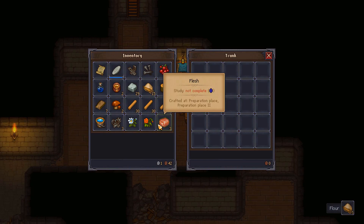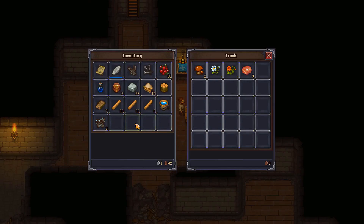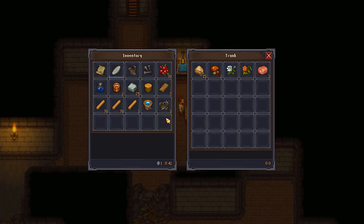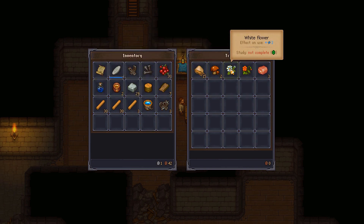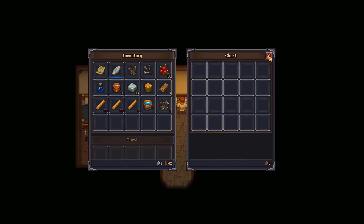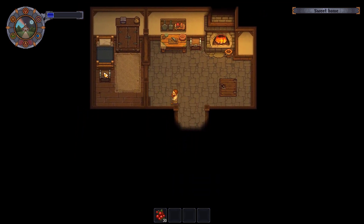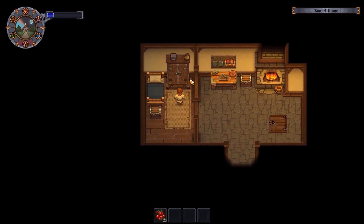I don't know what a lot of this stuff does, so for now we'll stash our flesh, edible mushrooms, flowers, and other stuff that I just don't know what to do with yet. We'll get rid of the flower, keep the bucket of water, metal scrap, all that stuff on us — yeah, that looks good. And I know we have a chest outside, I know we have one here as well. We have a lot of different places to store stuff — not in the wardrobe.